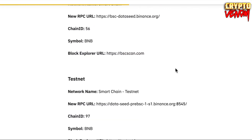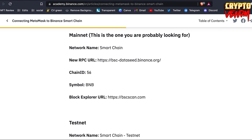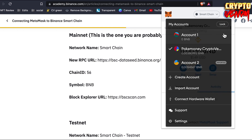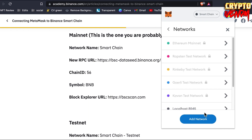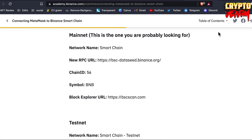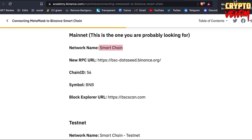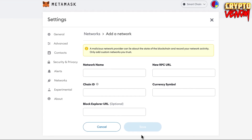Scroll down where you will find the mainnet - Smart Chain. Go to the MetaMask logo and click it. Then go to Settings and go to Networks. When you're on Networks, click Add Network. Copy everything: network name 'Smart Chain', RPC URL 'bsc-dataseed.binance.org', chain ID 56, currency symbol, and block explorer. Copy each field and save.